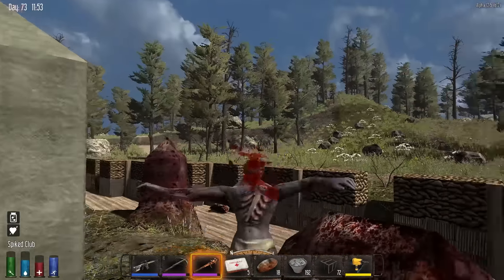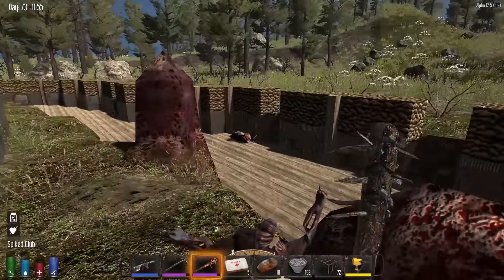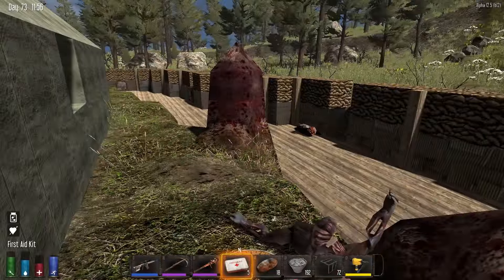This is a fun one: if you are drunk, you are immune to stun. So you just go get blasted and all of a sudden zombies can't stun you anymore. That's pretty funny.